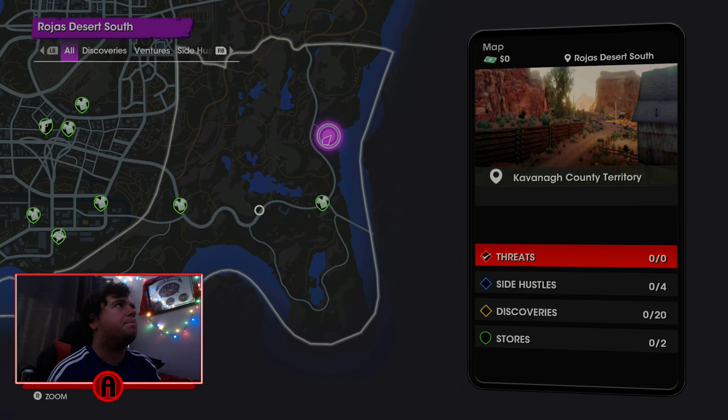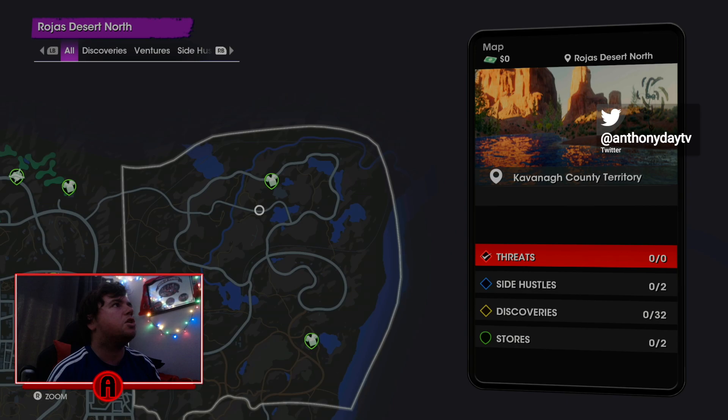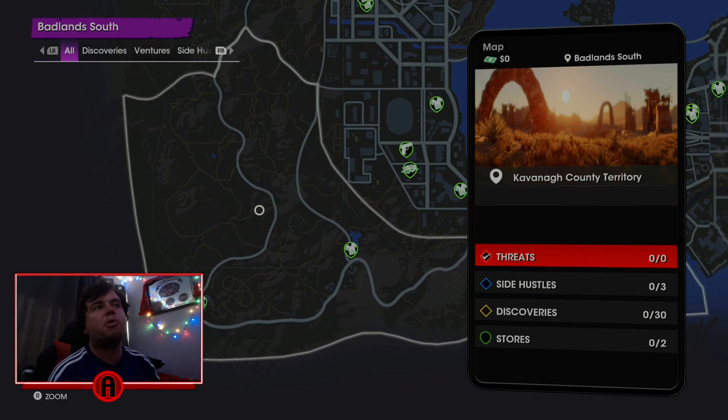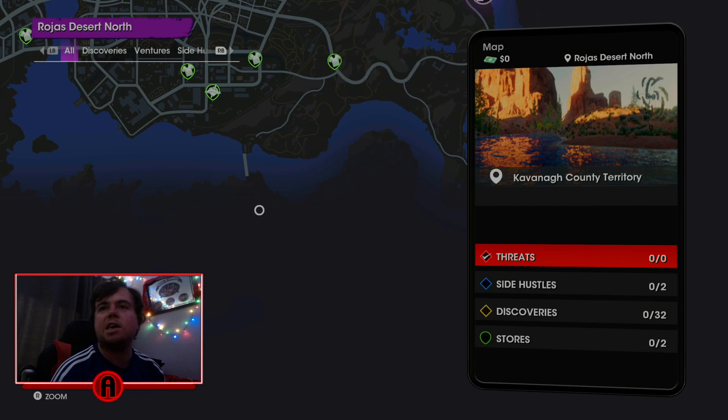We've got Rogers Desert, West Providence — I can't even pronounce that word. We've got Old Town East here, Rogers Desert North, Marina East, Marina West, Lakeshore North, Lakeshore South, West Flats. So this is the map, really guys. It's definitely more or less the same size as the other Saints Row.